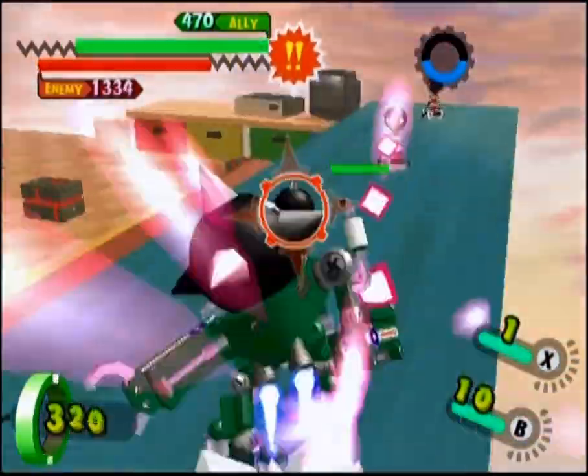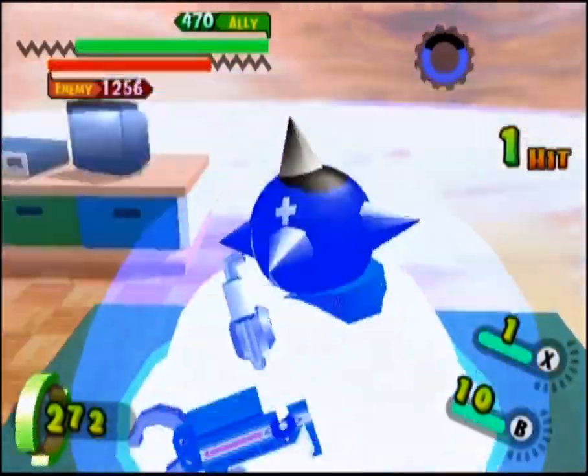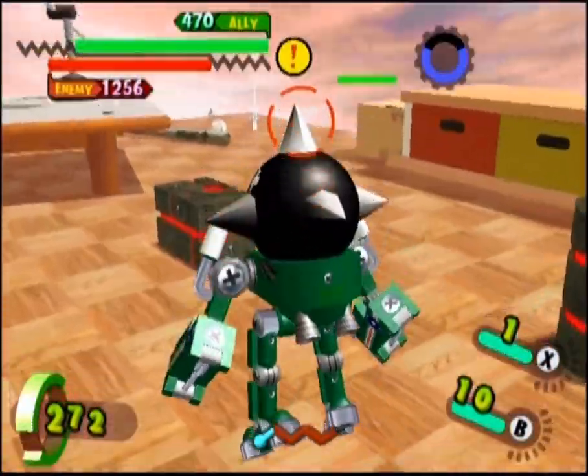His melee B attack is a standard spinning punch. Useful as an area of effect attack, it can damage several units around him as well as send them flying.